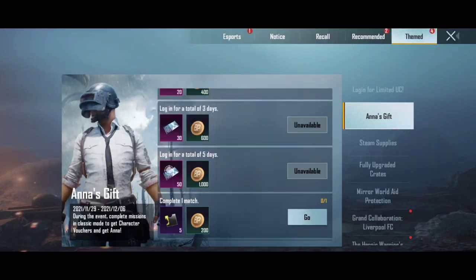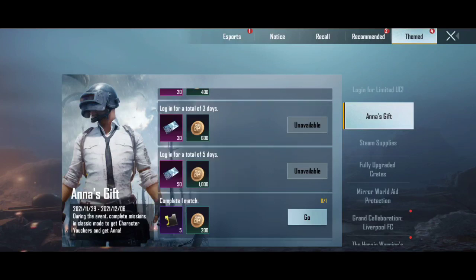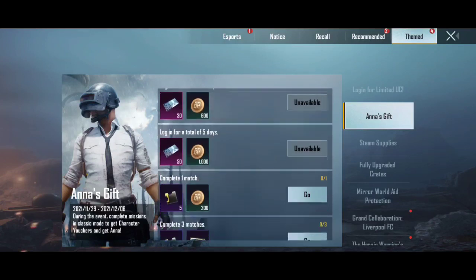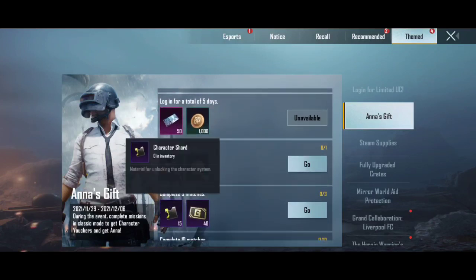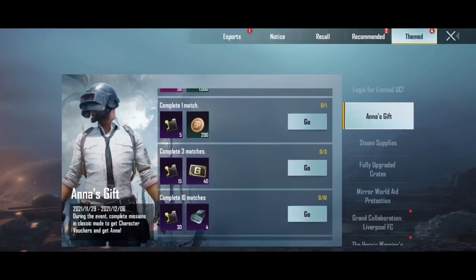When you log in, you will get new character vouchers. The first mission is not added to the event. For every 5 matches you play, you will get character vouchers. If you complete 3 matches, you will get 15 character vouchers.